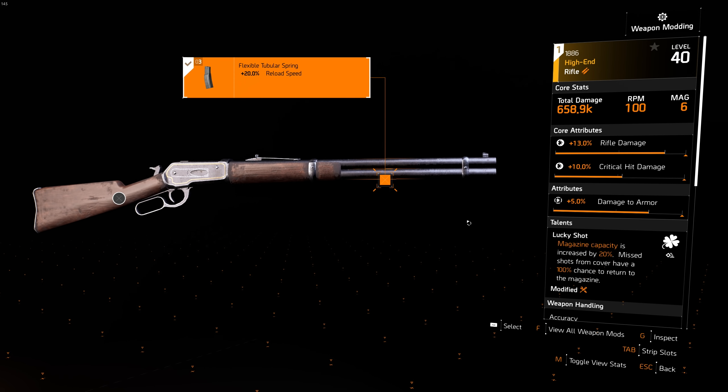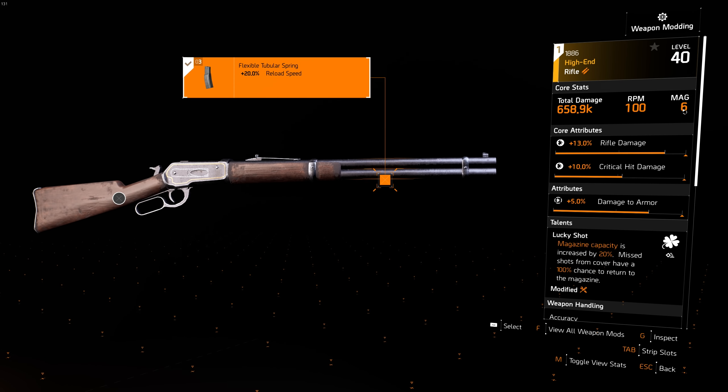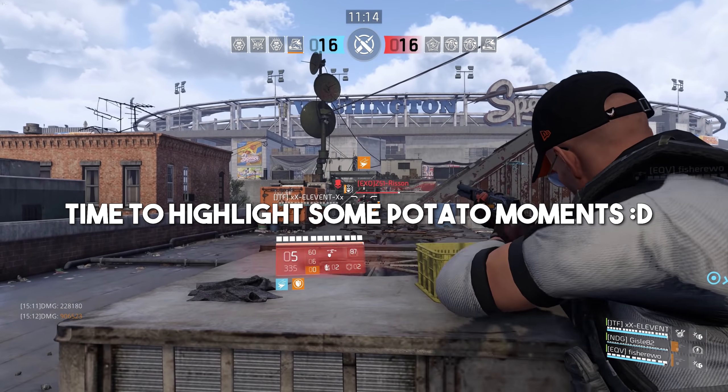It's really satisfying to play when everything is going well. To eliminate one issue you could use the talent Lucky Shot, which increases the mag size — in this case just one more bullet, so six instead of five. The big thing with the Lucky Shot talent is whenever you miss while sitting in cover, you get the bullet back. You can basically spam for headshots, and every time you miss you get the bullet back, but when you hit the headshot you basically one-shot them.